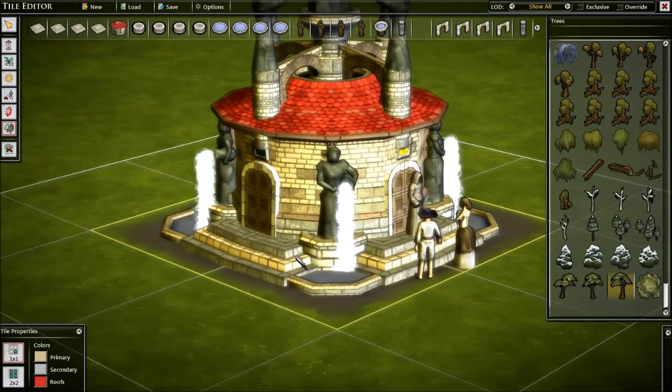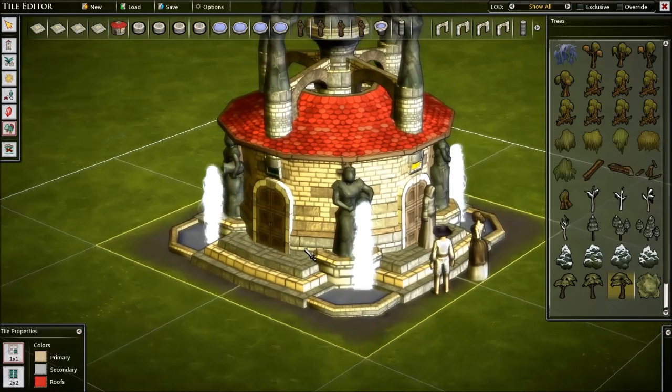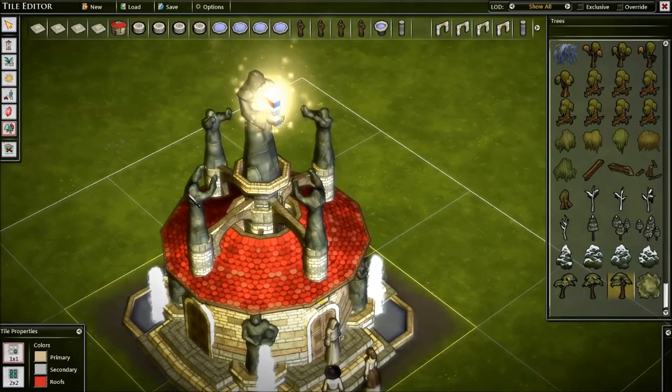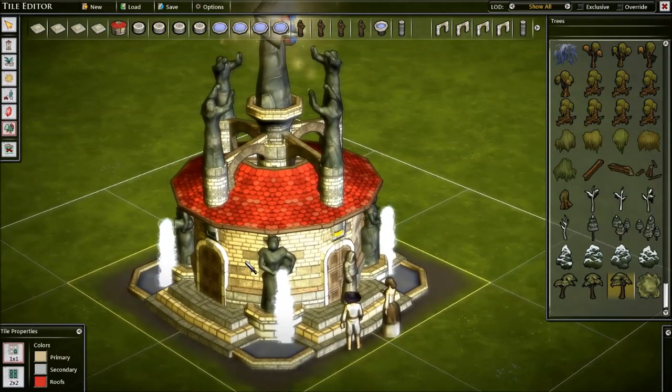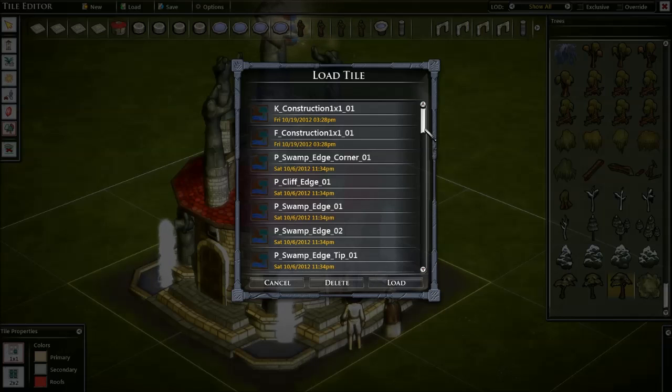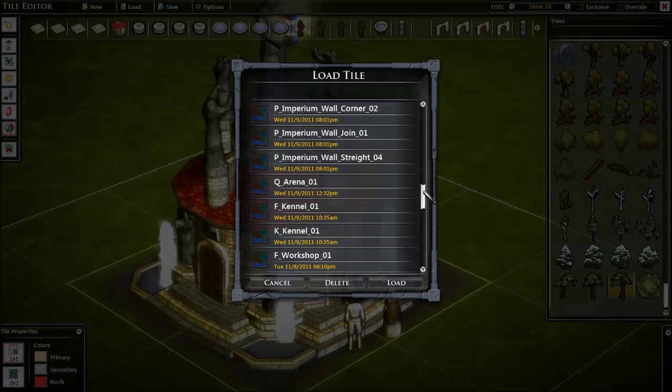Anything — everything you see in the game, ultimately, came from this editor. This is the same tool we use, and you can see what someone with some actual talent can do with it. Let me load up another one — I'll pick a random one.